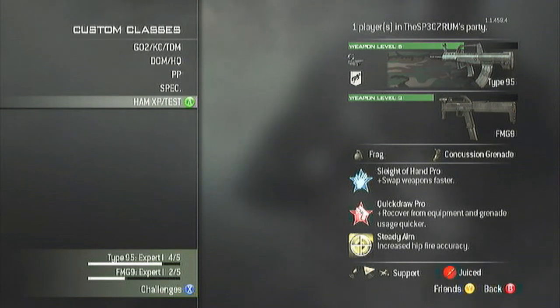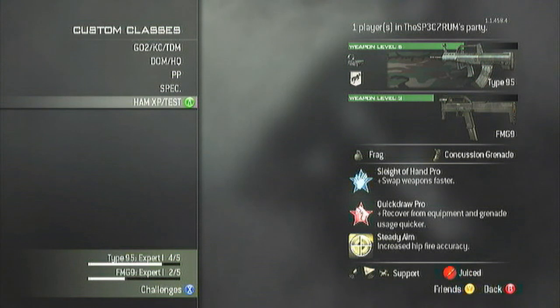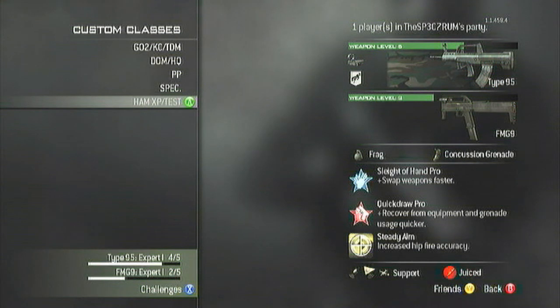For support I'm using Recon Drone, Advanced UAV, and Escort Airdrop. This is a ham XP class I can use in Domination — Recon Drone gets you 50 points per person you tag and an extra 10 if they're killed by a teammate. The Advanced UAV is really good, and the Escort Airdrop kills people and drops you four care packages which you can either share or use. It gives you a ton of XP — it's like the Emergency Airdrop from Modern Warfare 2 on crack. I have yet to really reap the rewards for it; the one time I called it in, it was at the end of the game and the second one got shot down. But that's it guys — if you enjoyed this video please leave a like, subscribe, and peace!